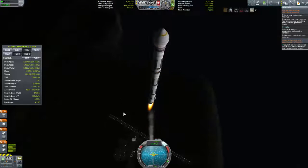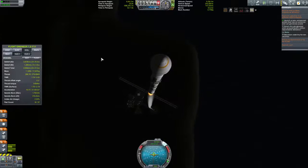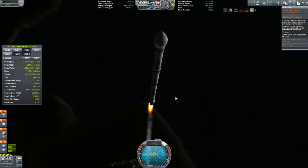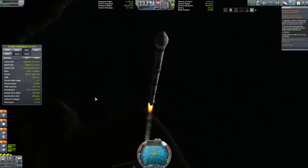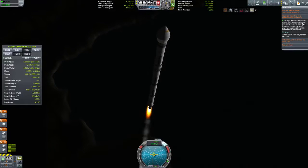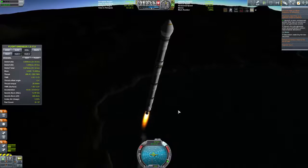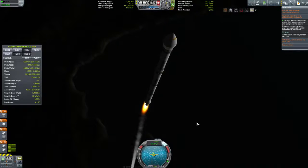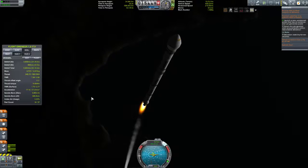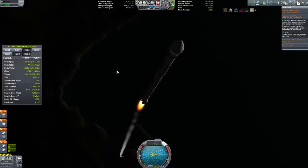We want to throttle down a little bit because we're going a bit quick — we don't want to do a Falcon 9. So I was up late watching CRS-7 — horrible stuff. I was actually in EJSA's stream and poor bastard was devastated to see it go pop. Good news: unmanned probe has an antenna and can generate power — done. So what I want to do is start pushing the prograde over a bit more. We don't really want anything more than 1.7 G until we get a little bit higher, then we'll throttle up.